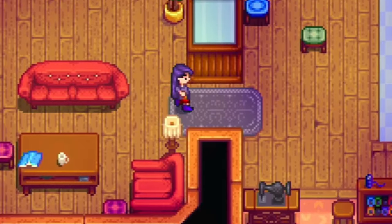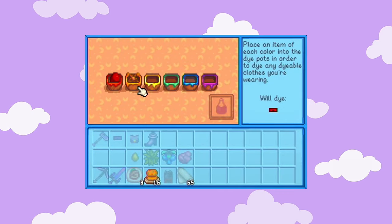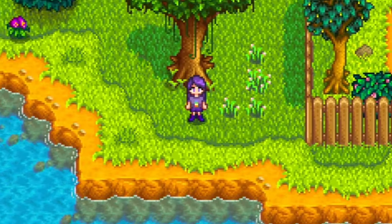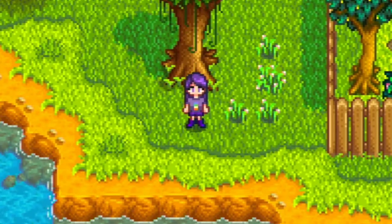Just to be a little extra, we're going to head to Emily's Dye Pots to get this job done. Adding an item of each color, we are brought to the HSL sliders to then adjust our shorts to the signature purple. And just like that, we've tailored the signature JunimoB look with the addition of purple shoes.